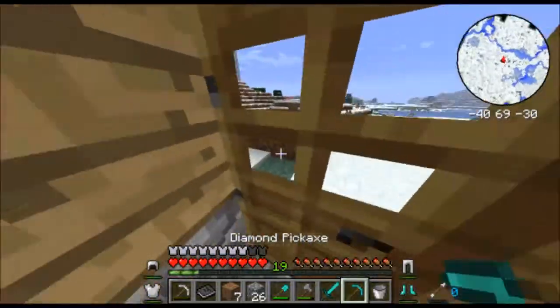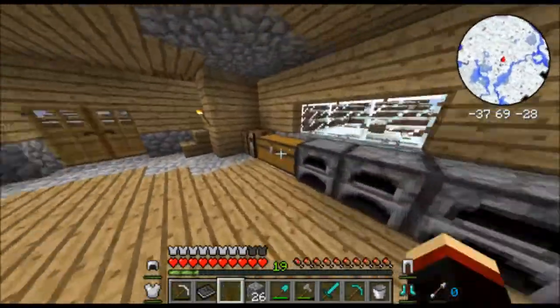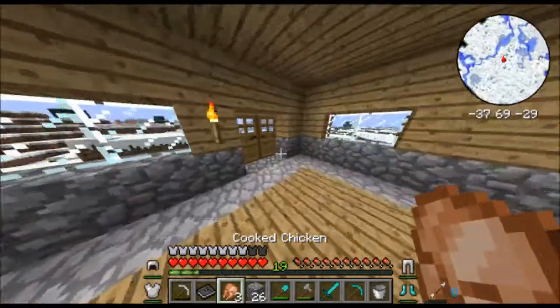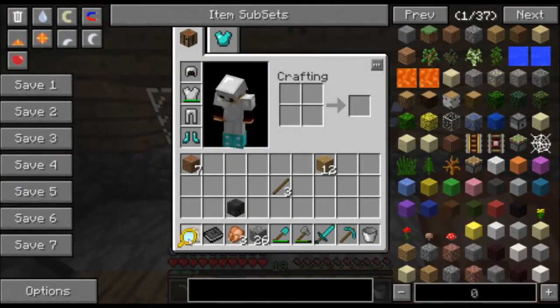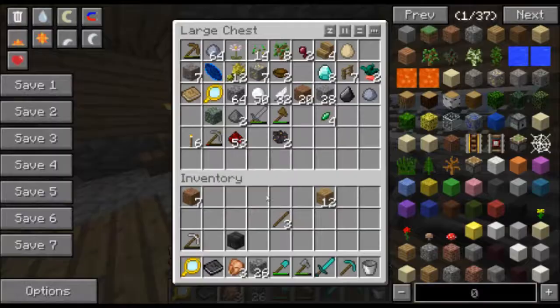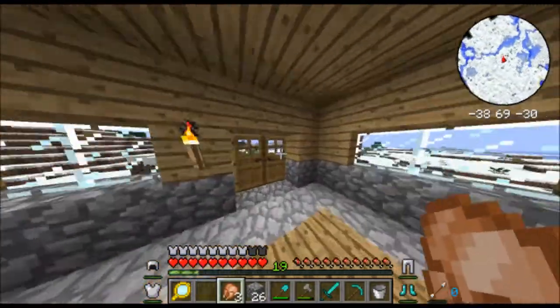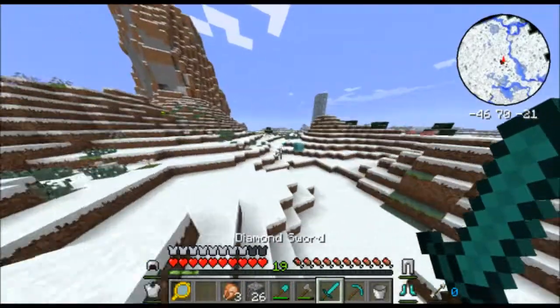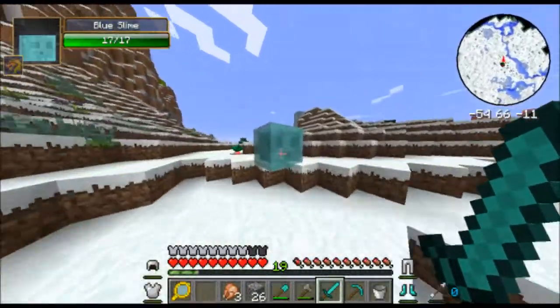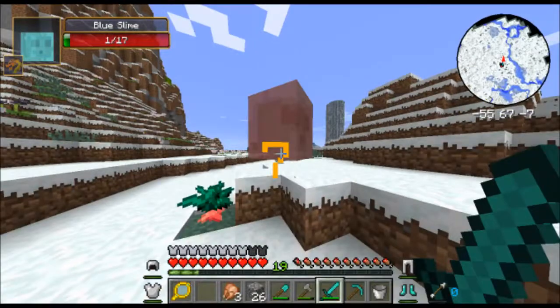Now we're organized. Let's go. Never take books with you — books are helpful. We're going to go ahead and kill this blue slime, because I can. I don't know if they're just regular slime balls in it.